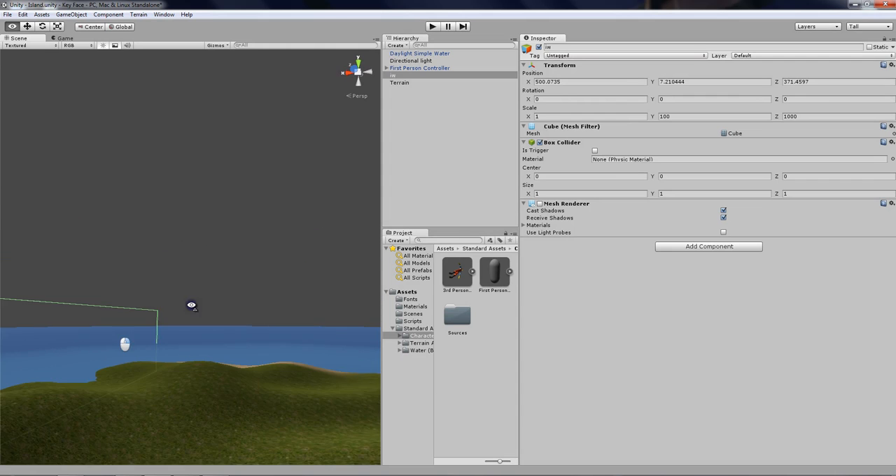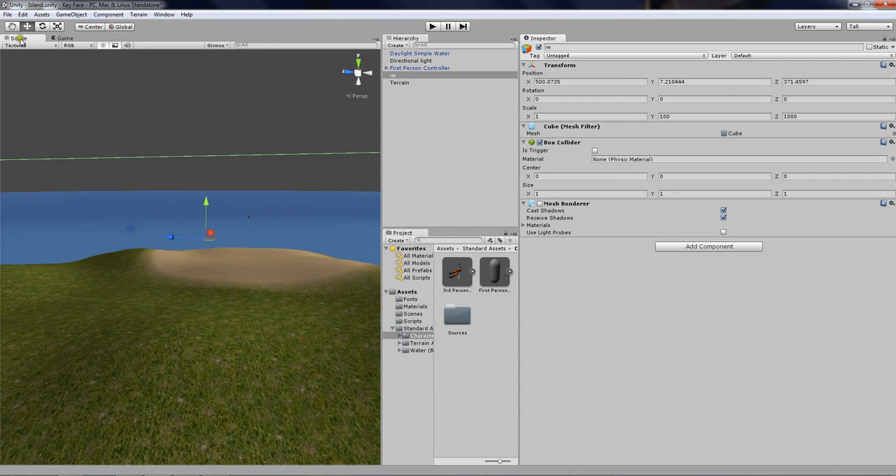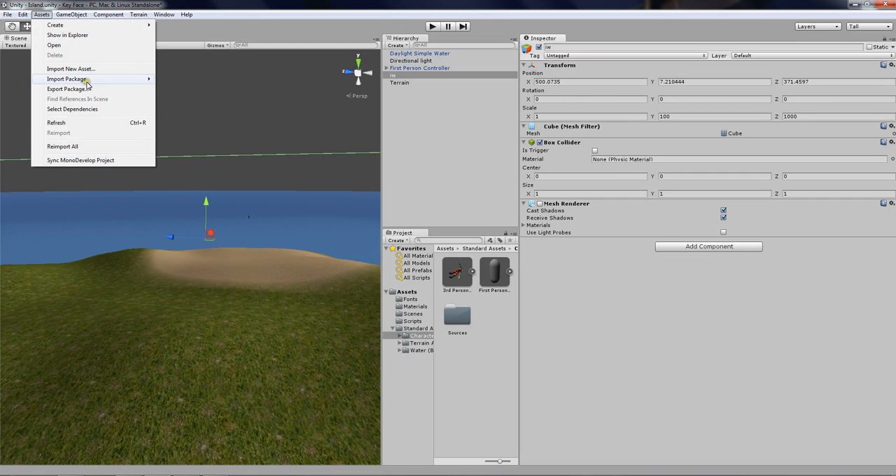To finish with the skybox, let's go to Assets, Import Package, Skyboxes. Wait, where is it — there we go, Skyboxes.